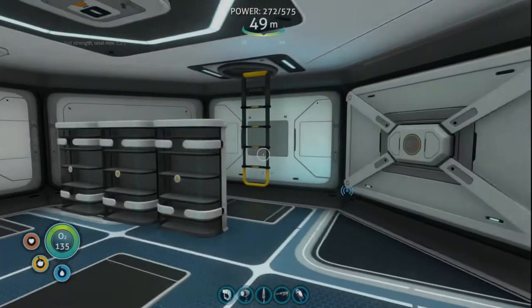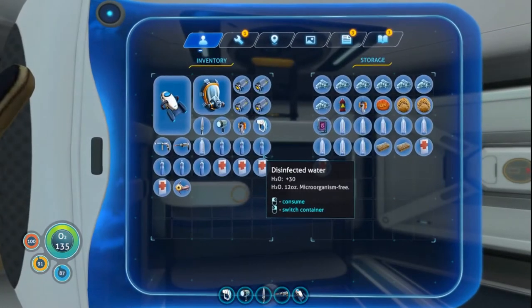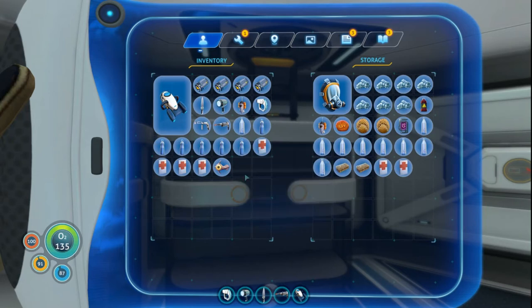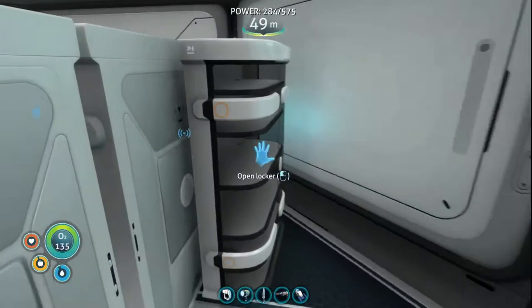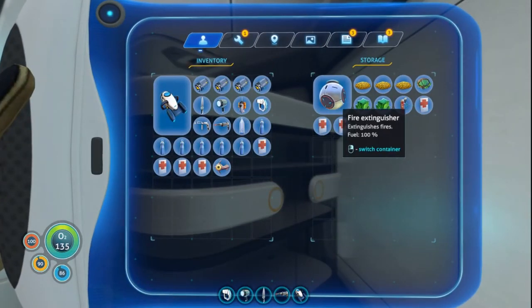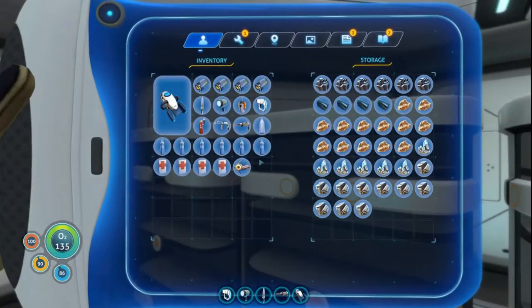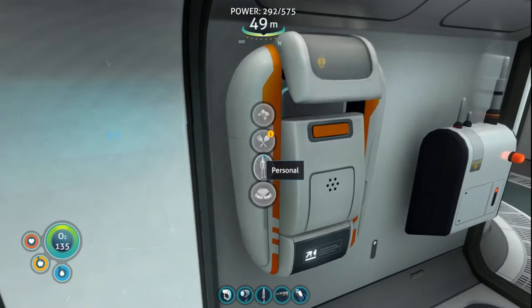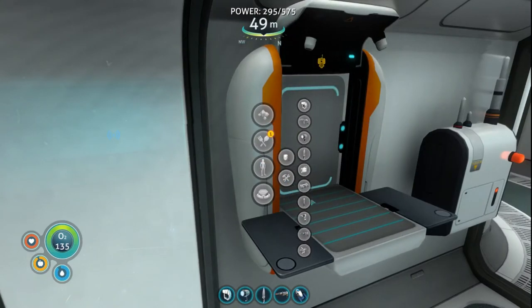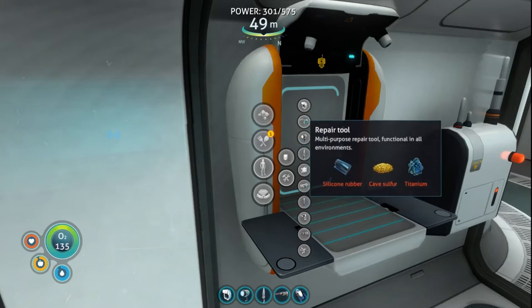Hey guys, RC here. We are back in Subnautica episode 10. I'm gonna put my rebreather in here because I don't need it. I've got plenty of water. I'm gonna bring the peeper and that's it because I know I'm gonna find some of these. I do need a couple of things — I need the fire extinguisher. I've got plenty of med kits. I may not be able to go to the Aurora yet — I'm missing one thing. I'm missing the propulsion cannon, but I don't think I want the cannon.